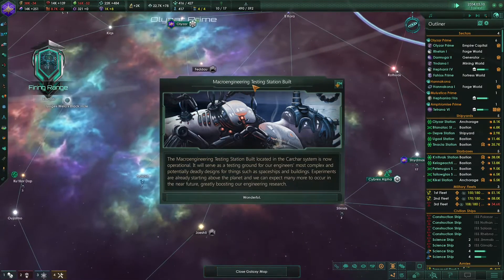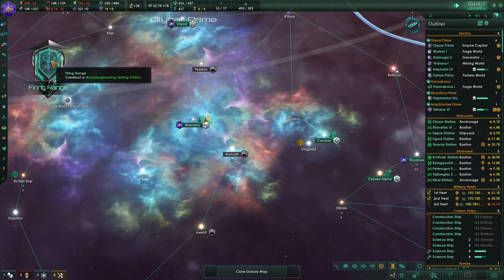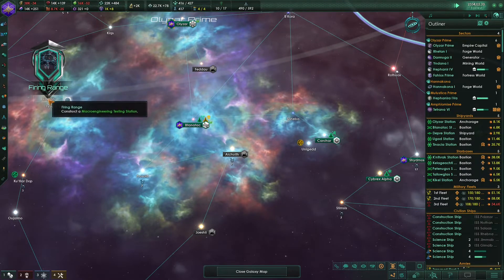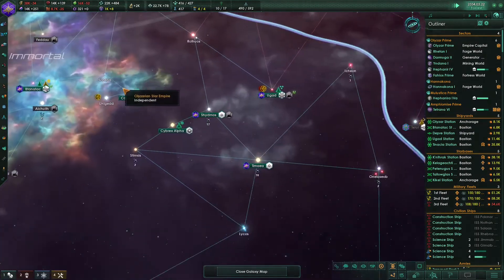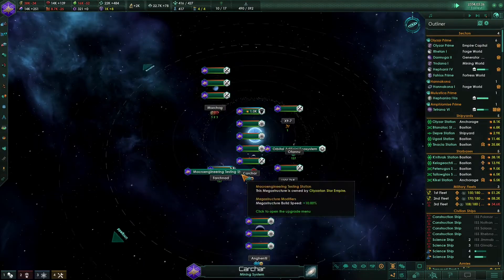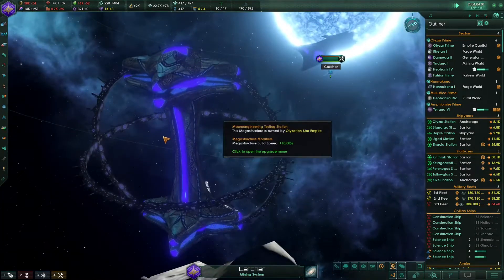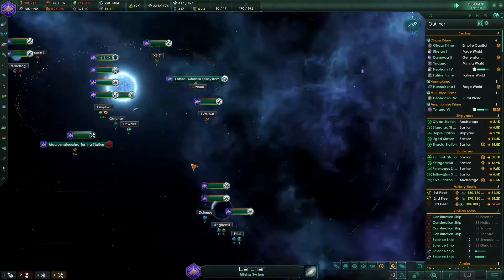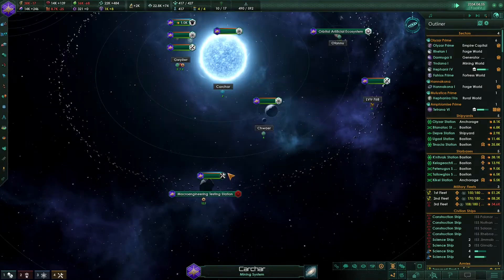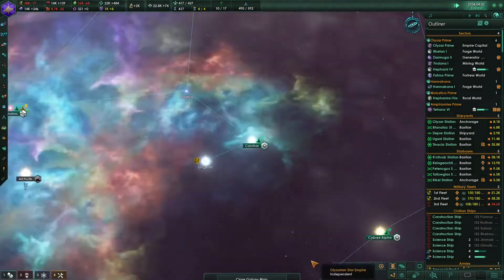And there we go - we have built the Macro-engine testing station. It's a second megastructure in our empire and we got an achievement: Firing Range. Fantastic! We should now get more engineering research. Now we have the orbital artificial ecosystem and the Macro-engineering testing station above this asteroid over here.